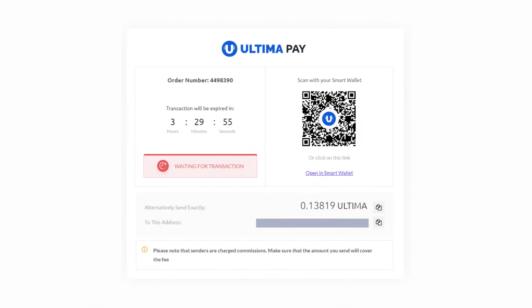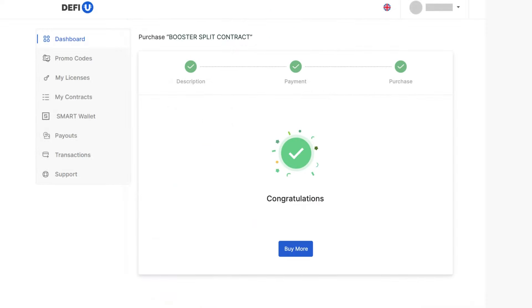Next, a page will open showing the amount in Ultima and the wallet address to which you need to transfer the specified amount. The address will also be available as a QR code for sending the transaction from the mobile app. To pay, send the required amount to the specified wallet. Please send the exact amount displayed on the screen, and don't forget about the network fee. Wait for the payment confirmation. Done! You have successfully purchased the Booster Split Contract.